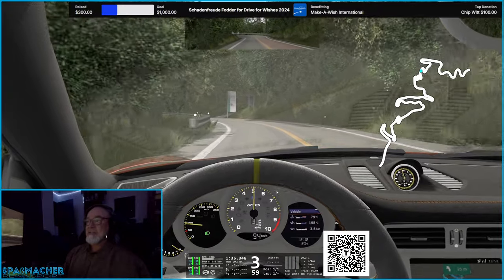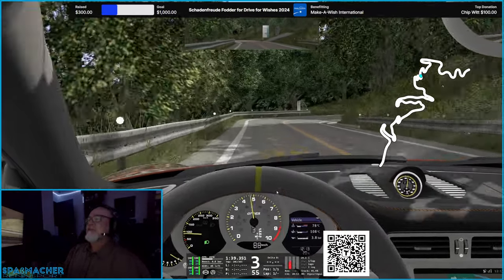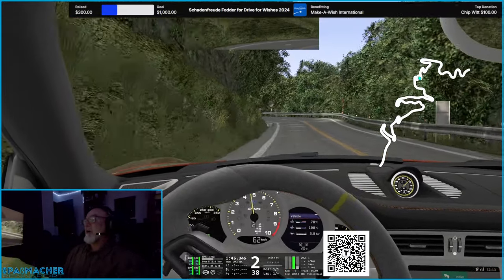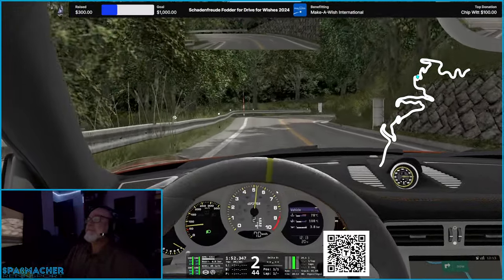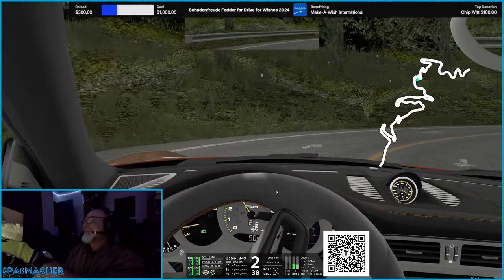They're not listed as drift tracks officially — at least in Content Manager they don't show up that way. They show up as hill climbs, and I thought that was really kind of interesting. Some of them are quite obviously drift tracks, or could be used that way, so I don't feel so guilty not drifting them if they're listed as hill climbs.